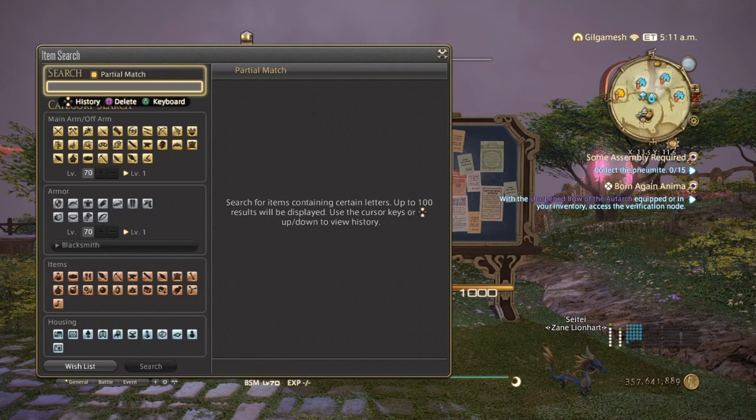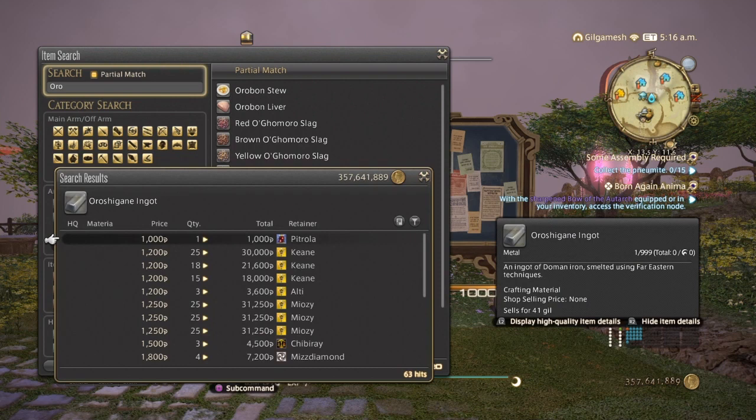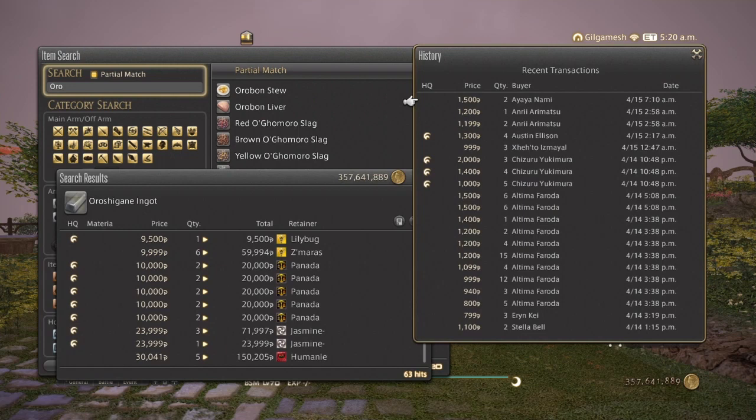Next is the Oni Shagani Ingots from Stormblood. These are for job quests for blacksmith, and they're also used in making the Tamahagani Ingots. With 63 hits on the market board, ranging from 1,000 for normal quality up to about 10,000 — once you hit level 70, you really don't need to make high quality anymore. On my server we have a lot of crafters so not too many people need high quality, but check what your server and market board history shows. It's been selling great for the past two days.